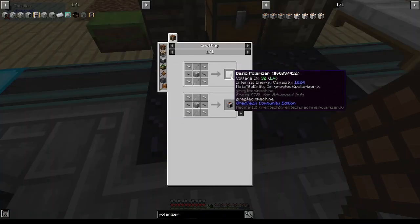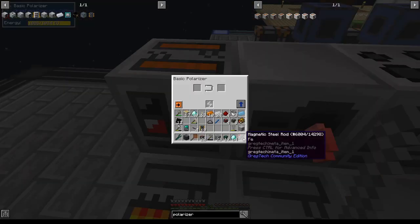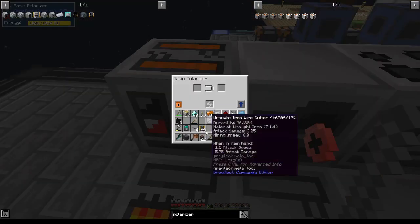Important note: to make magnetic steel rods, you need a basic polarizer, which will turn any item that can be magnetized into the magnetized version of the item. To get a magnetic steel rod, simply throw a steel rod into a polarizer.